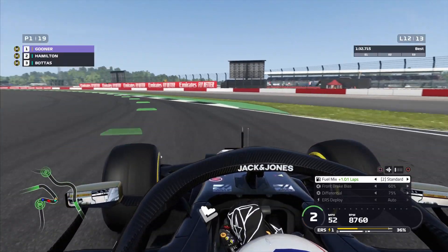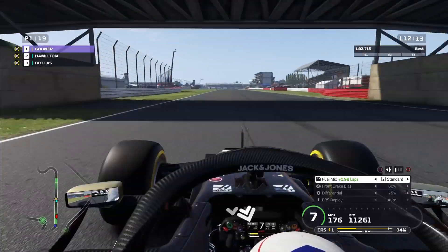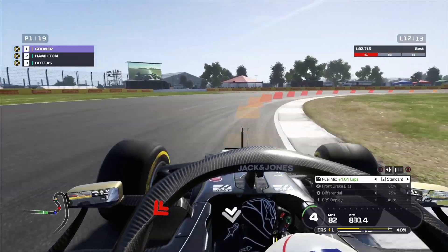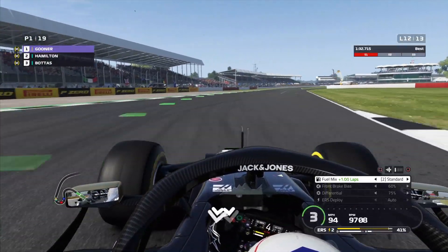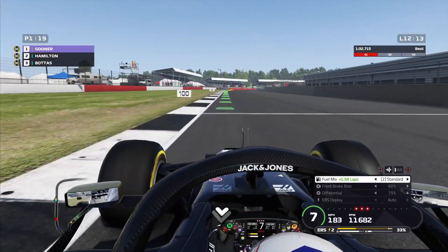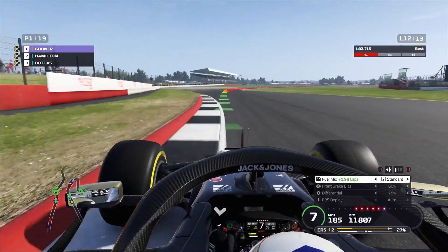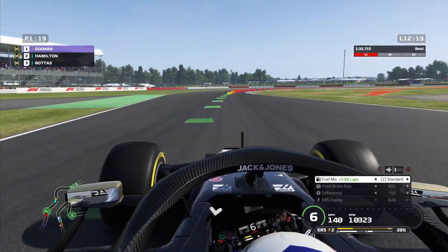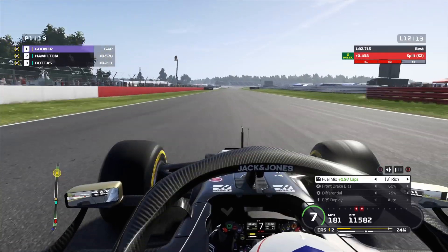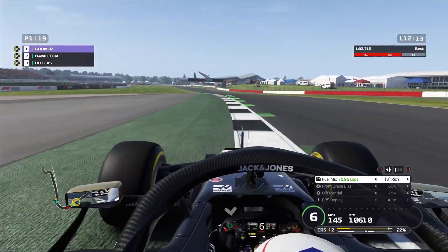Bottas is hoping for us two to have a coming-together and then take the lead. Playing defensive — let them go on the outside, keep that inside line. There goes Hamilton — hold the inside, force him on the outside. He is so quick through there but we've managed to hold him off again. Coming towards the end of lap 12 — are we going to hold it for another lap? On the final lap we'll stick it in rich mix and push for a decent lap time. Hopefully we don't make a mistake. It's all or nothing now.